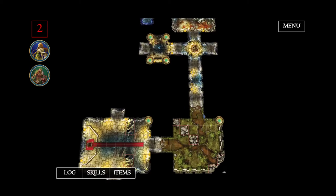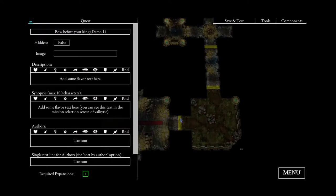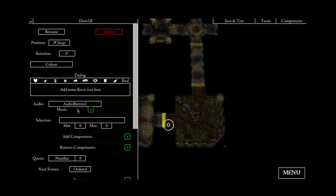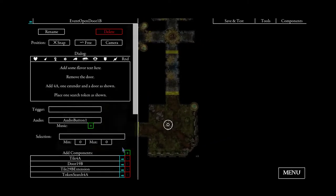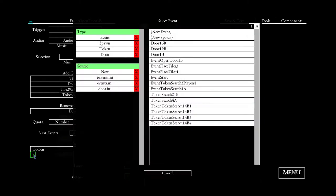Now we want to make monsters spawn in this first room. I'm going to go to my door again and after our first open door event we'll have another follow-up event, which I'll create now. This time it will not be a normal event but a so-called spawn.